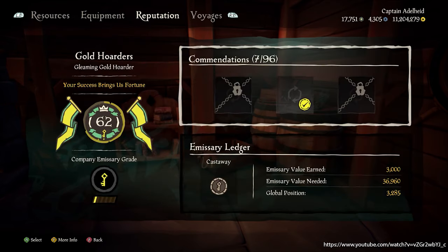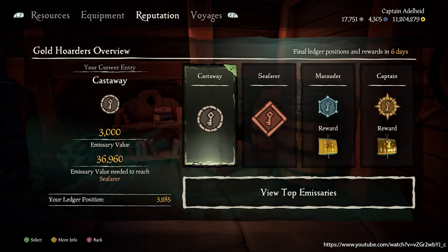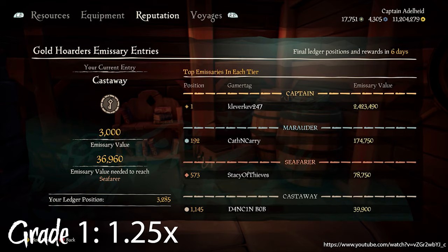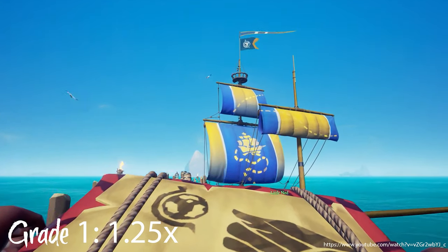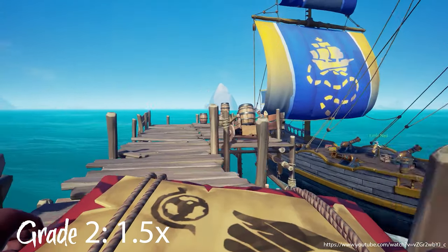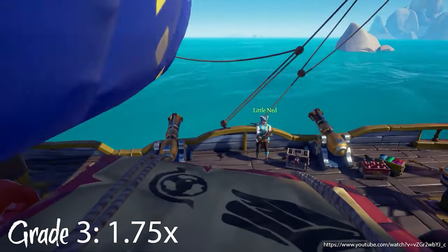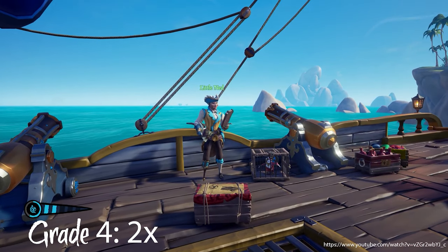As soon as you vote to raise the emissary flag, you start making progress for your current trading company. If you sink or stop representing them, you will lose that progress. Grade 1 gives a multiplier of 1.25, grade 2 gives 1.5, grade 3 gives 1.75, and grade 4 gives a multiplier of 2.